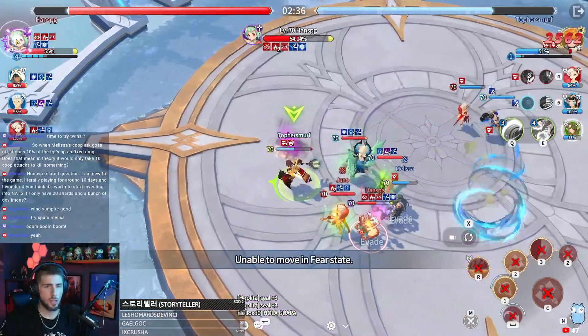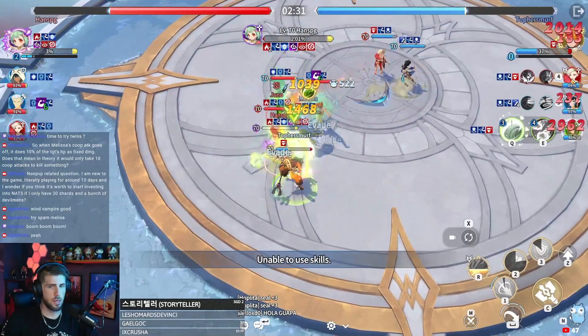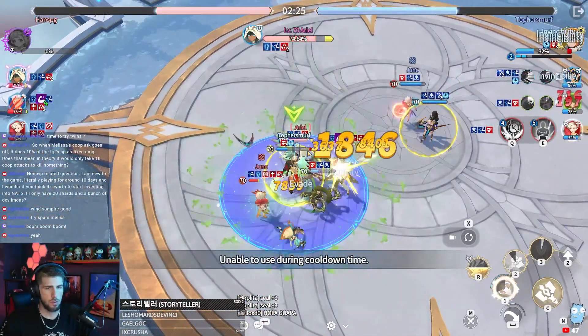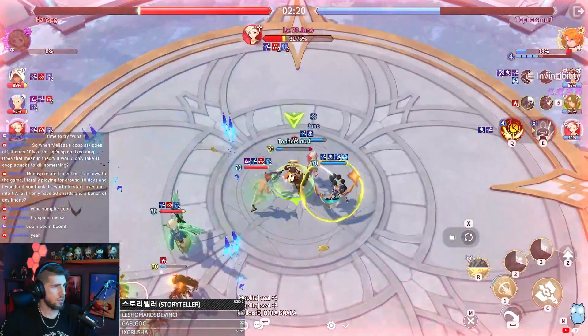We got a defense break on us, so it's a little bit scarier. We got her, though. Let's back out for a second — but we do have our invincibility, so that's good. Let's go for Juno. We did get the strip on us though, so let's back out. Let's do a little heal.